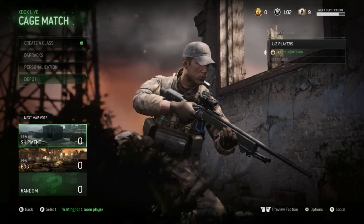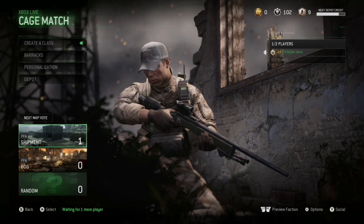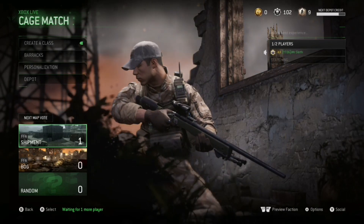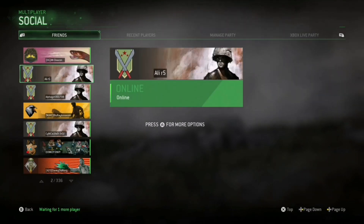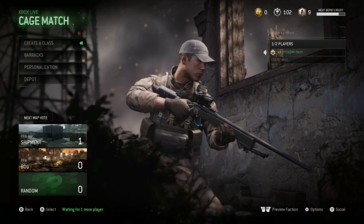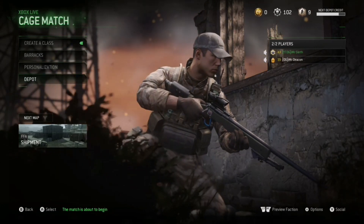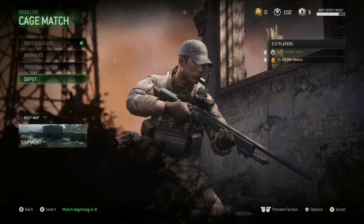All you got to do is search for a cage match and then get your friend to search for the same cage match. He searches and you search, and then in about a couple of seconds you'll join the same game. There he is — Mr. Deacon and Mr. Sloth are in the same cage match.